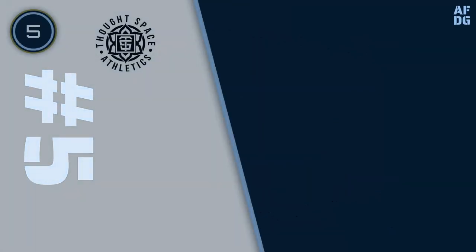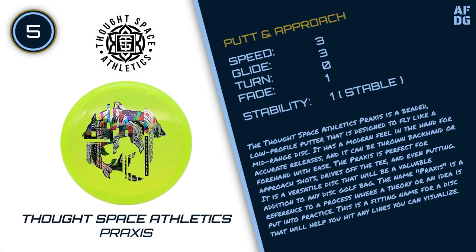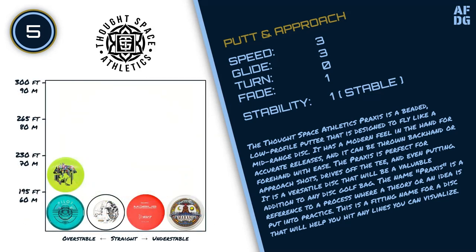Number 5: Thought Space Athletics Praxis. The Thought Space Athletics Praxis is a beaded, low-profile putter that is designed to fly like a mid-range disc. It has a modern feel in the hand for accurate releases, and it can be thrown backhand or forehand with ease. The Praxis is perfect for approach shots, drives off the tee, and even putting. It is a versatile disc that will be a valuable addition to any disc golf bag.